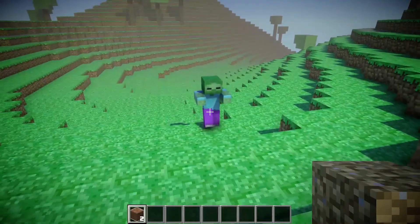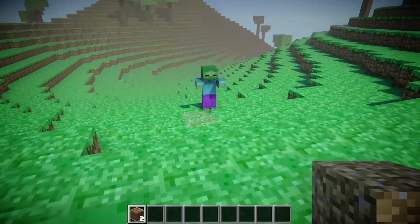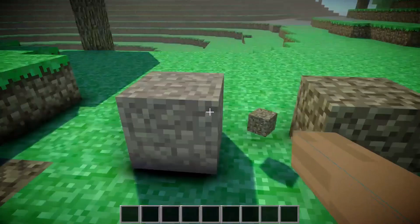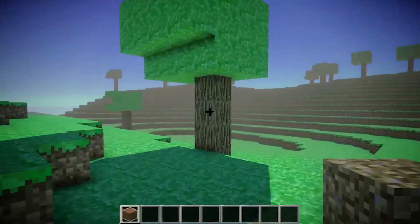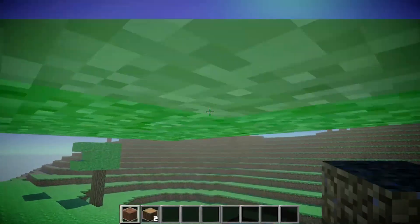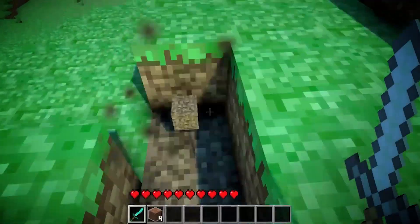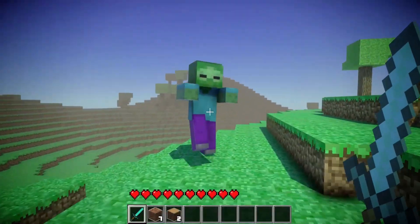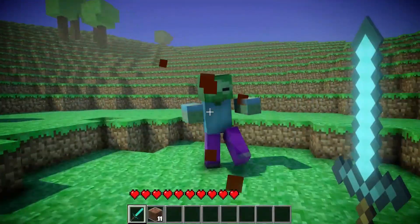I eventually did get them to cooperate and they'll walk towards me and jump whenever they see a block in their way. They also like to do this really fun thing where they gang up on me. I made a little inventory system so when you destroy a block, a mini block shows up and you can pick it up and place it. And I made it so the player starts with a diamond sword in their inventory.